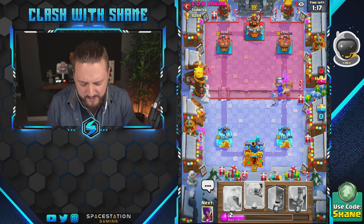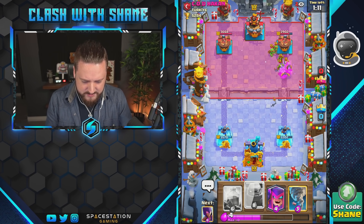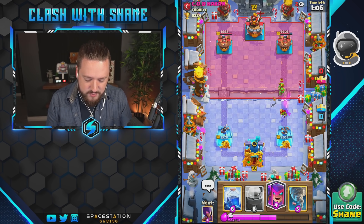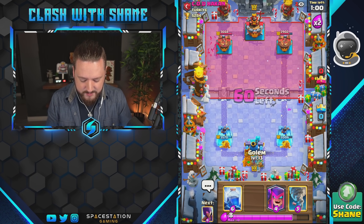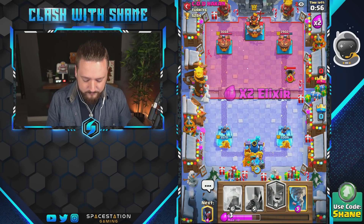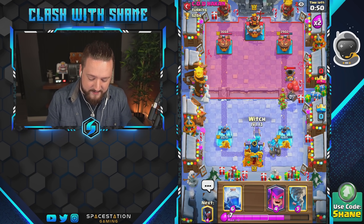Basically all I'm trying to do here is just survive until double elixir period and then you're gonna get the magic happening — trust me, have faith young ones. We haven't seen a mortar yet, but I'm pretty sure this deck does have a mortar in there. We're gonna go golem here, go all one lane and just absolutely shred — not even gonna bother defending, we're gonna go witch here.